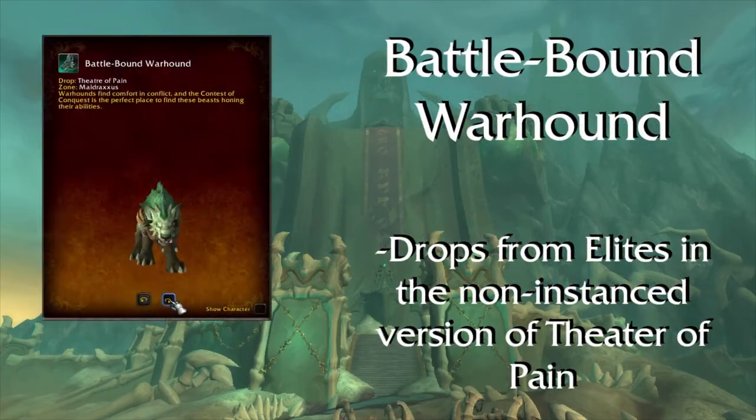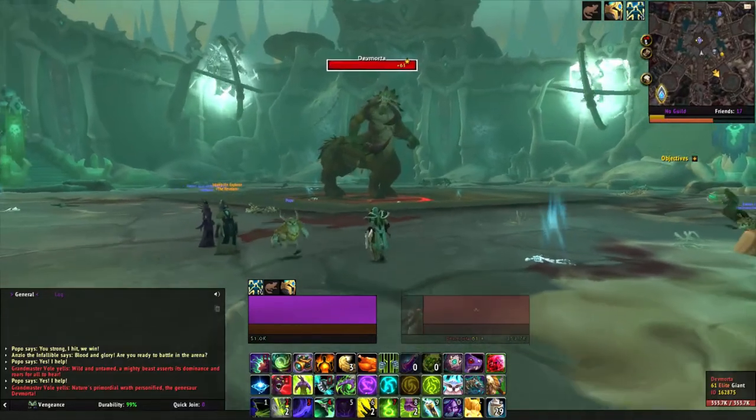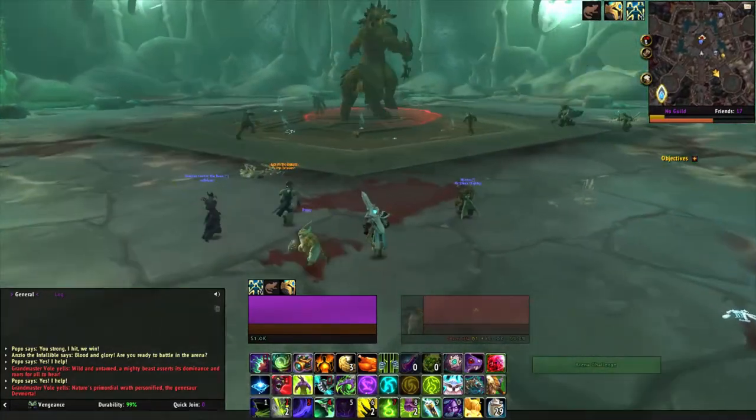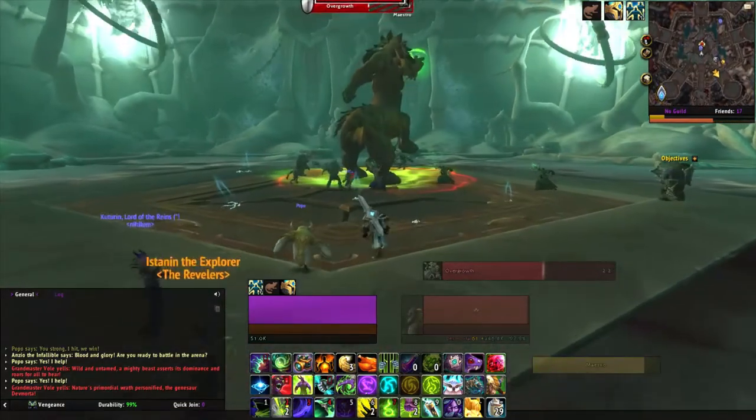Battlebound Warhound — you will need to get to the Theater of Pain, but the non-instanced version, so it's not a dungeon, just the Theater of Pain in the outside world. In the arena, there are 4 different elites that can spawn every day, and they have a chance to drop this mount for you.